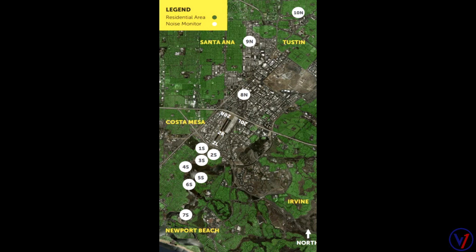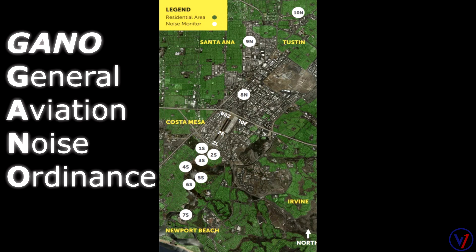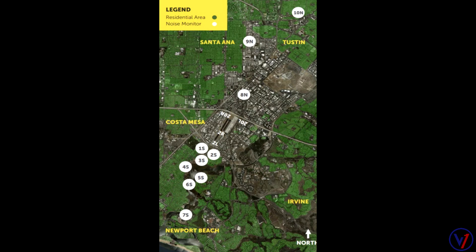The airport maintains 10 permanent noise monitoring stations, visible here in this picture. They are controlled by what we call GAANO — the General Aviation Noise Ordinance — which has been adopted by the city of Orange County to regulate hours of operation and maximum permitted noise levels associated with GA operations. Compliance with GAANO is mandatory unless required by ATC instructions, in-flight or medical emergency, or anything pertaining to the safety of flight.